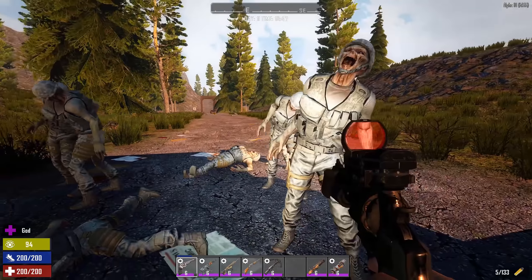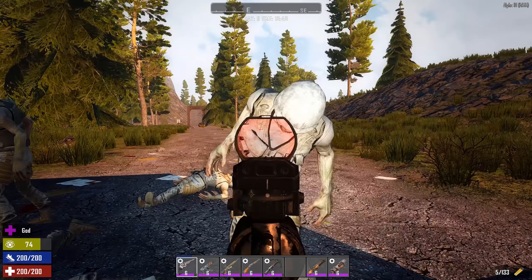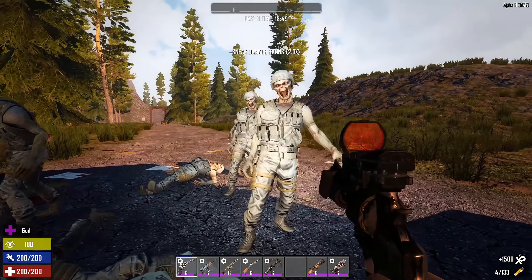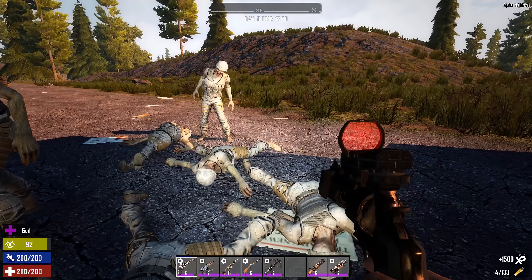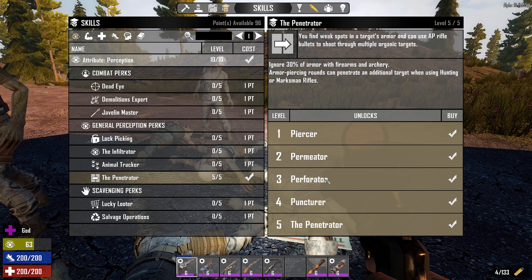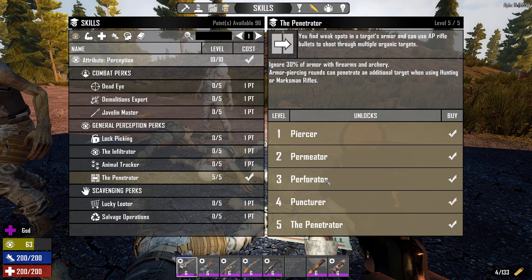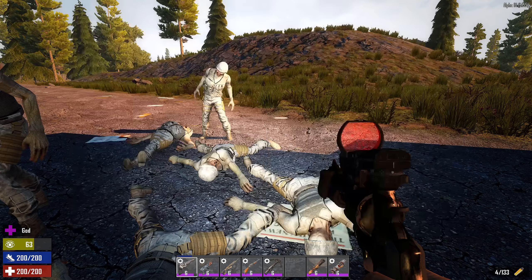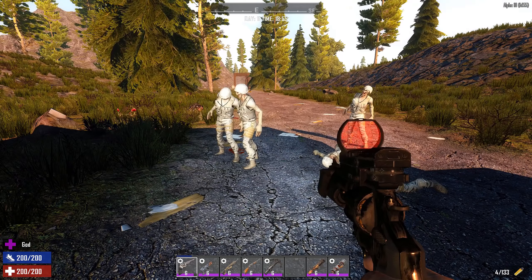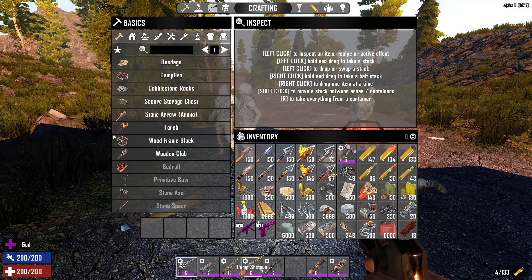Switching to armor piercing, this one is supposed to go through one extra target. Because I got the extra sneak damage I doubled the damage and it went through two of them — pretty good. With three targets lined up, it still went through only two because the skill says you have to be using hunting rifles or marksman rifles. So that is the difference between handguns and the specific rifles — the hunting rifle and the marksman rifle.